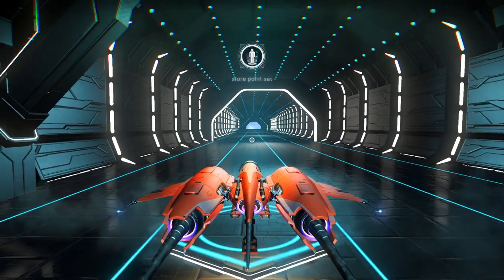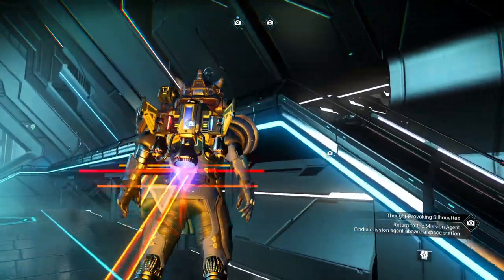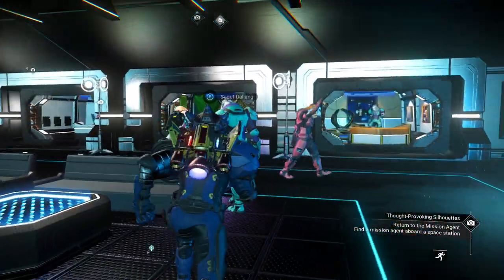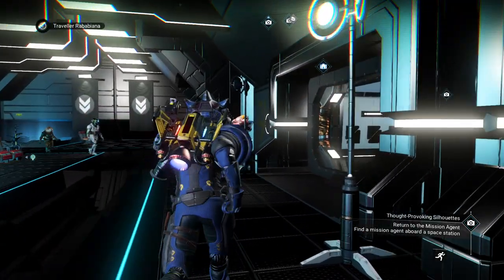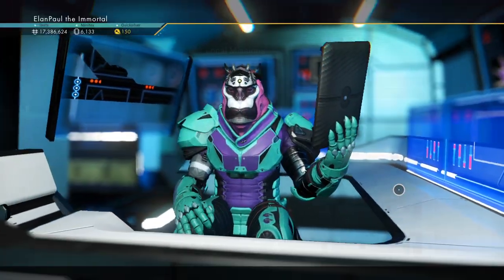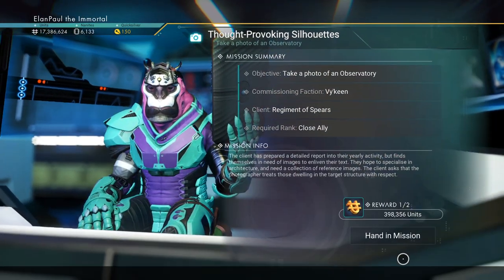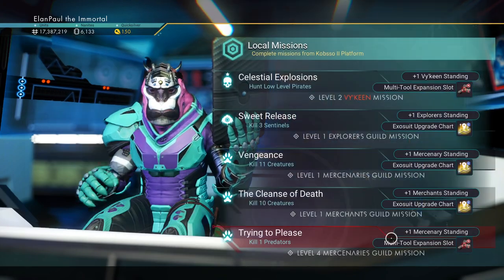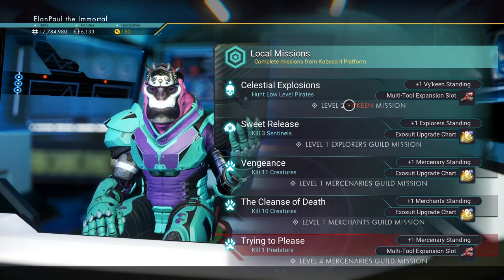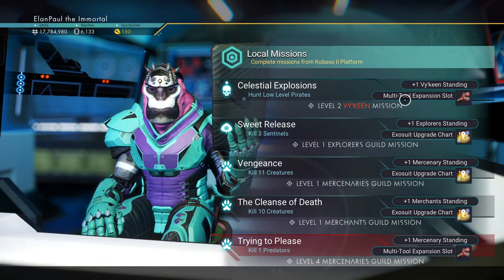We're back. Let's go ahead and get this turned in. It's amazing — no time passed for you, right? We come to the mission agent and turn in our mission. Mission complete. Hand in the mission — that gives us to one. So we're going to do one more. Oh look, we get a multi-tool expansion slot out of this too. Let's go ahead and grab it. Hunt low-level pirates — gladly.